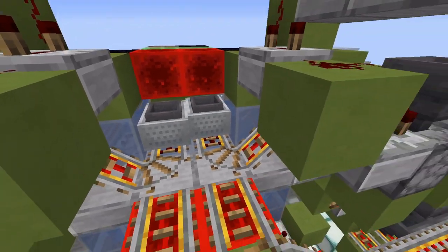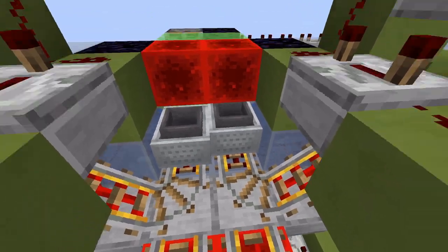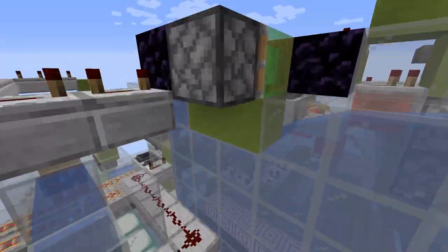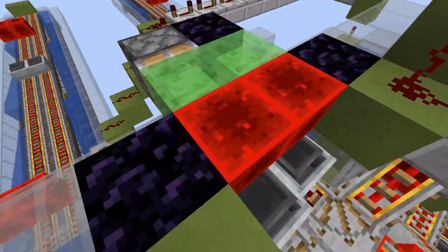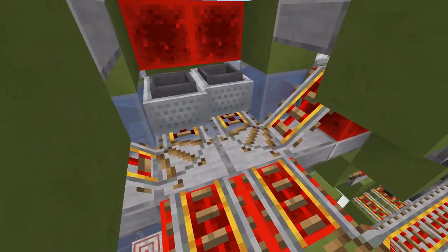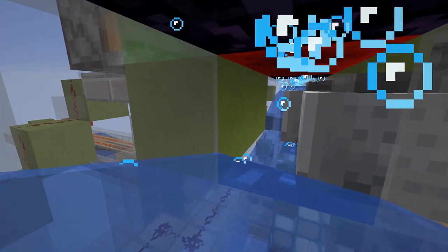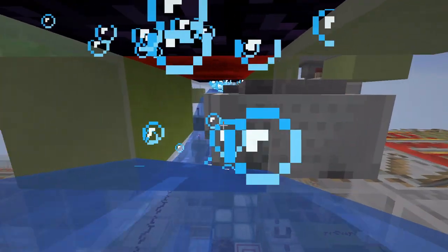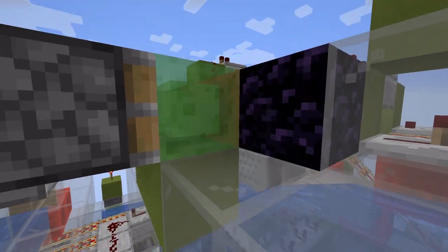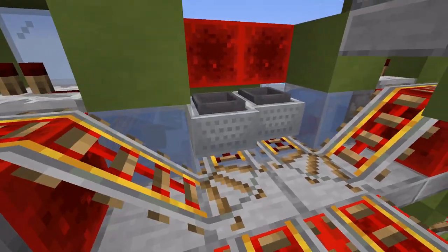And then once the system detects that all the items have been recollected here, this piston system activates. These two redstone blocks on top activate the powered rails. And then these terracotta blocks push forward — that's all held together by a slime block. These push forward, becoming the solid block against which the carts need to be placed in order for the powered rails to start moving them.